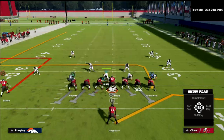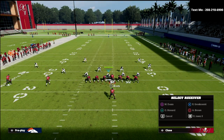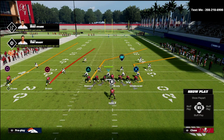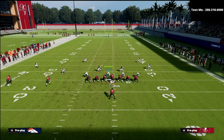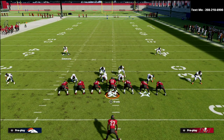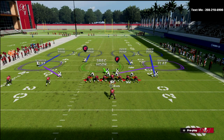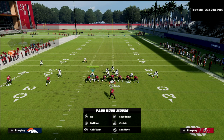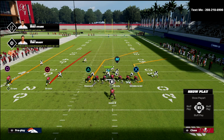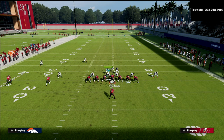A pro tip out of this coverage: move your safeties into the box. This helps against the run but also improves general coverage. Watch how the quarter defender on the left drives on that out route and makes a very nice play. Now, what you have to watch out for is a true four-vertical concept where the tight end crosses the formation, which is why I recommend using a specific player when defending a slot so you can carry crossing routes.